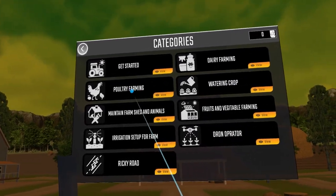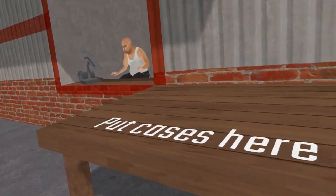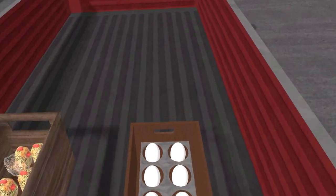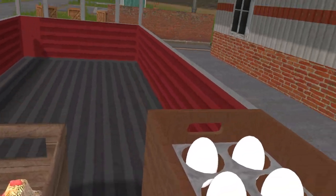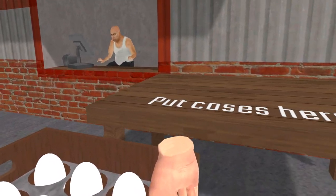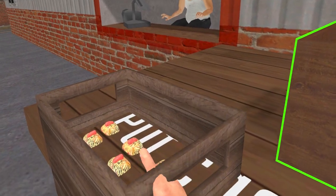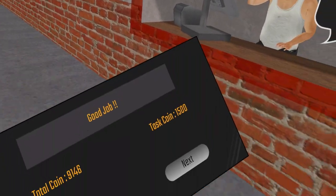Let's do sell eggs and chicken. It's basically the same thing we were doing earlier — I just picked the wrong task. It should have been the cow one. We put the cases here and we get the money. That's it — we did the task. That was not one of the more fun activities.